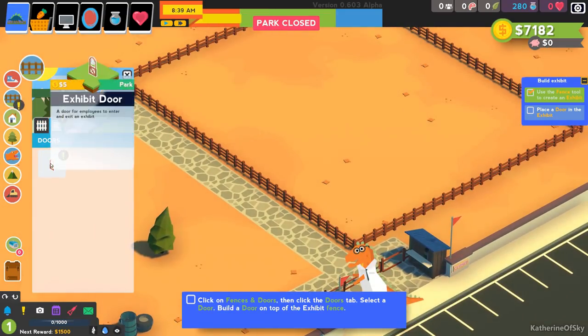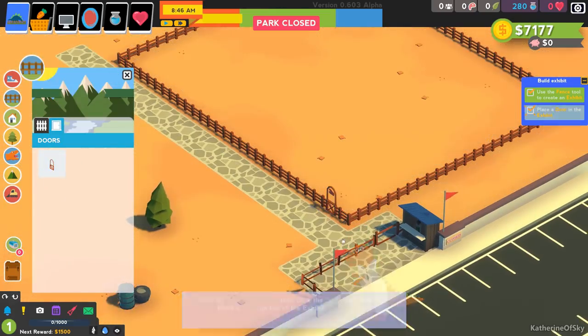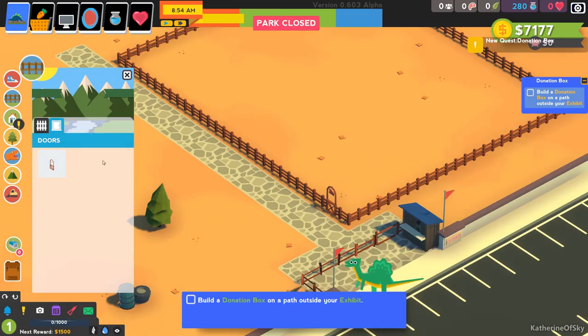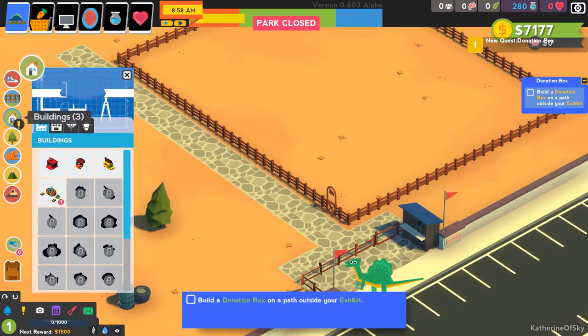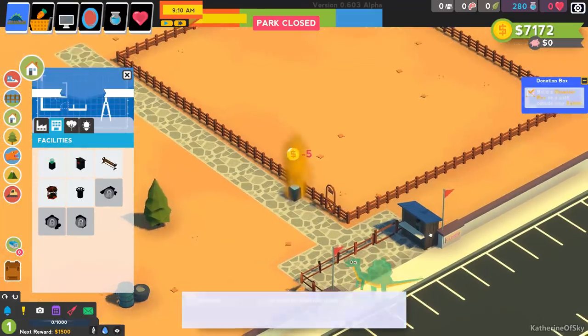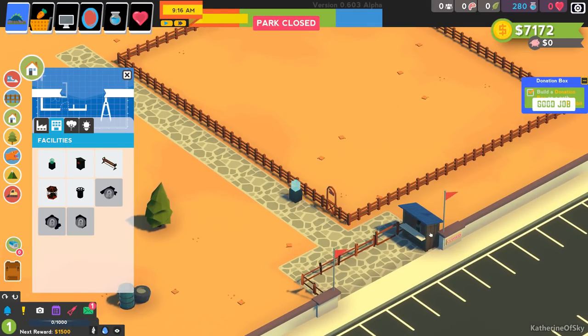Click on doors and build an exhibit door right here. We've done a good job. Next quest: Donation Box. Pax here — I piloted and crashed the ship into your planet. Your money is very shiny and we should be collecting as much as possible. I invented a way to collect coins called donation boxes. So we go to buildings, facilities, click the donation box, and put it right next to the exhibit.